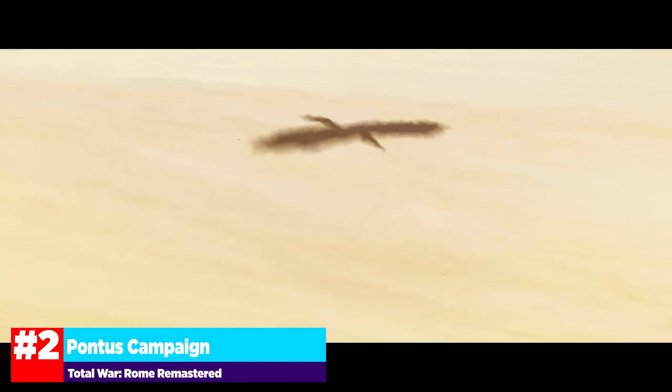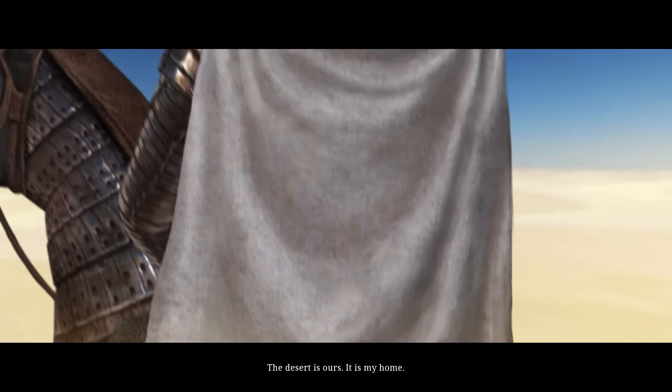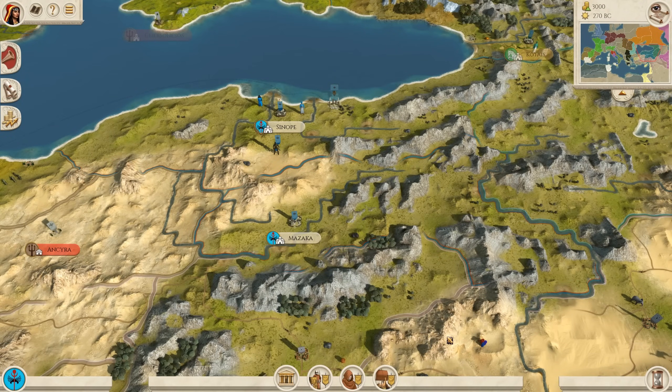Our second place option goes to the meme team, Pontus. This is one of Alexander's Diadochi, and the creation of the Black Sea Empire was a pretty awesome point in history with Mithridates I. It was a struggle to achieve, just as the Pontus campaign is extremely challenging. You will face a lot of aggression from Armenia to the east, a good deal from the Seleucid Empire to the south, and some early expansion options to the west where you'll eventually butt up against the Greek Cities.